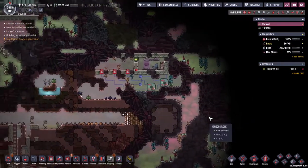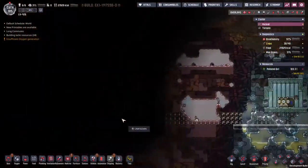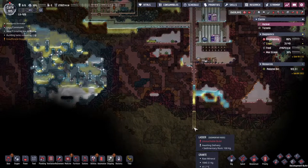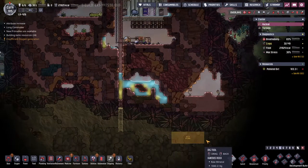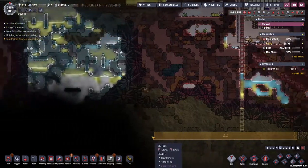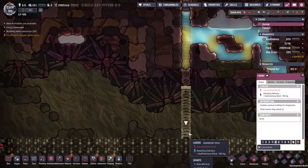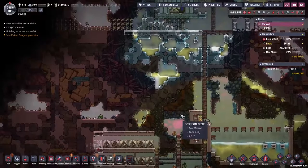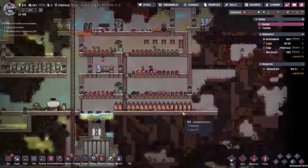One last thing before I start thinking about how to go for the hatches. I've started going across left and right to try and expose the entire asteroid. I've got a little tunnel bore going down here and I want to do the same here, at the bottom edge of this abyssalite. We'll let Hicks get on with this slowly over time - the ones up here have been down for longer.